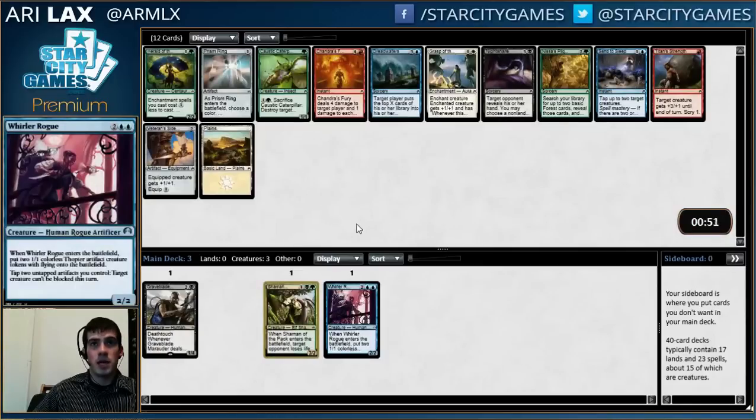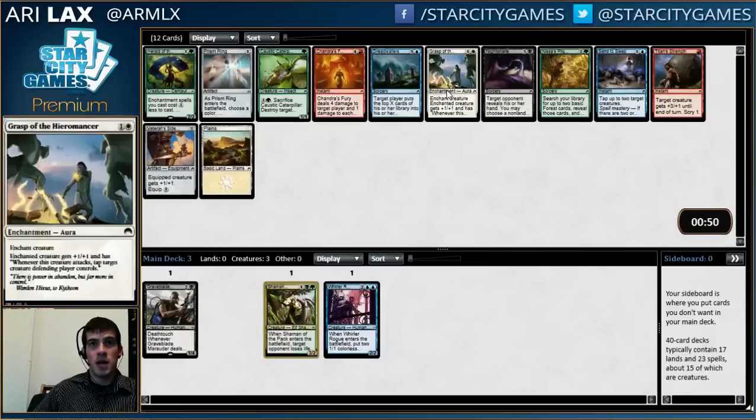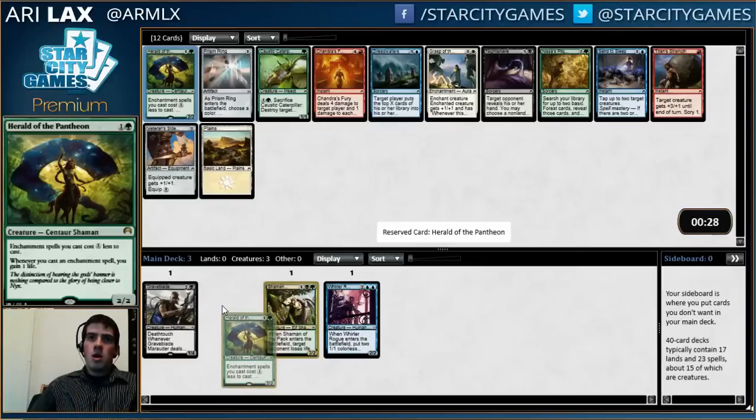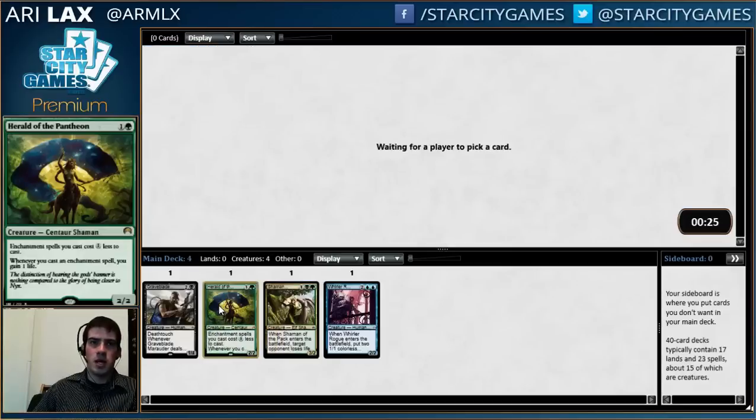This pack is not very exciting. The best card is probably Grasp of the Hieromancer — everything else is pretty much replacement level. I'm just going to take the two-drop; having access to those is nice. Grasp is probably the fourth-best white common, and that's not good enough at fourth pick. I'll just take the somewhat on-color card. This pack is kind of trashy — there's not a lot of black, but I can't really read too much into that. You have to read into what is there, not what isn't.